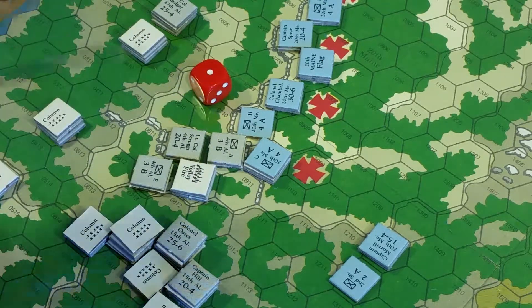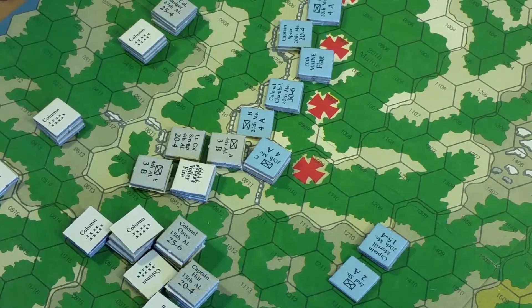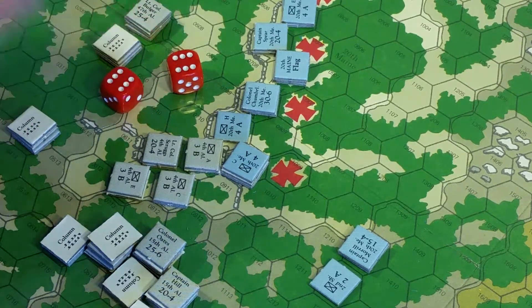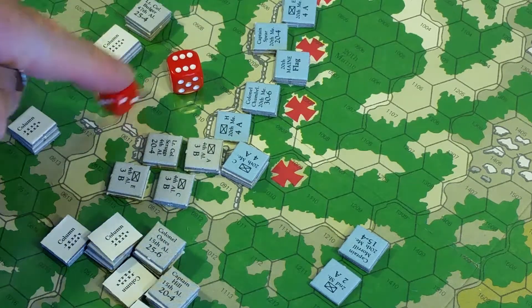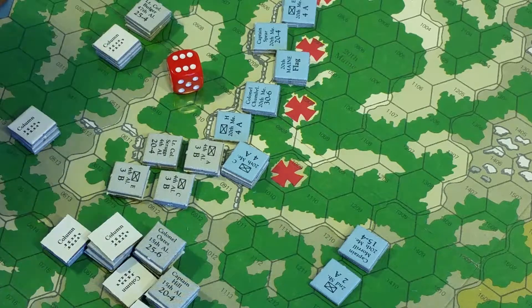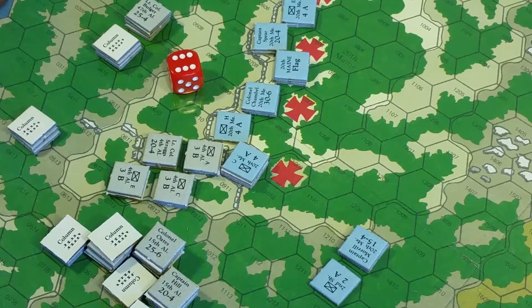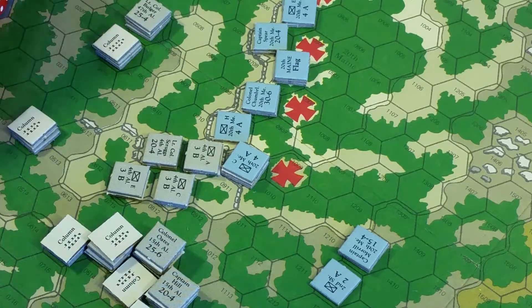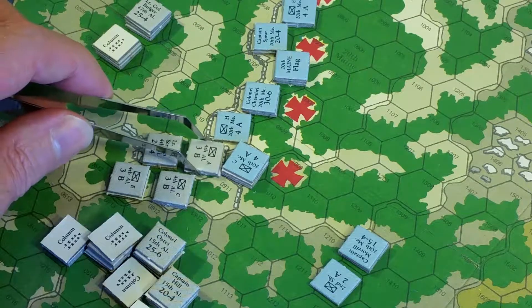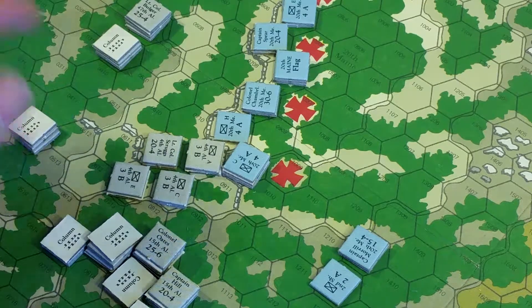They're adjacent and in good order, so now we go to offensive Confederate fire. The Confederates rolled sixes in each case - volley fire was a six, no effect. When A Company Fourth Alabama fired adjacent to the 20th Maine, they start at strength two, minus one for the rock hex side, minus one because the defending unit is fired on by an enemy company one elevation lower. I realize that fire result might not even have been allowable - I should have started on the two column since their current strength is two, not the three column.